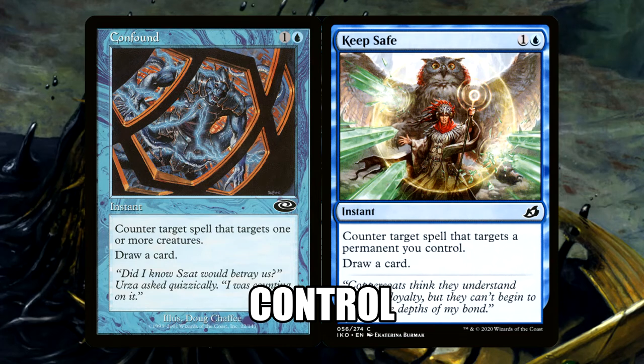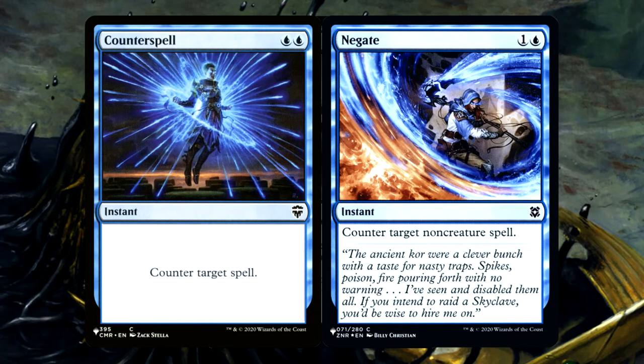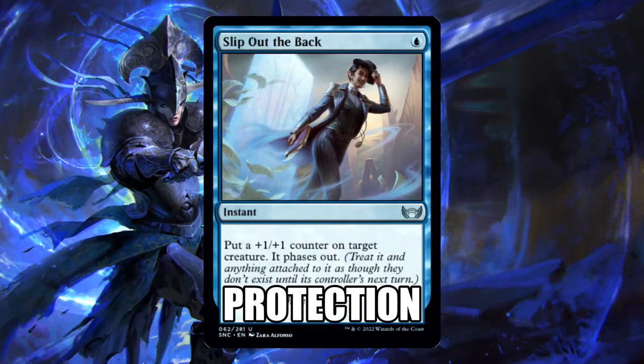Let's take a look at our control elements. The average converted mana cost of this deck is about 1.37 without lands, so we're topping out at 5 and saving mana for instant speed interaction. We're running 9 cheap counterspells, and I prioritize cards that replace themselves when possible, like Confound and Keep Safe. We also have Bane's Contingency because it has a pretty nice upside when we're only running one creature. We also have Counterspell, Negate, Memory Lapse — all nice little counterspells to keep Ramses on the battlefield.